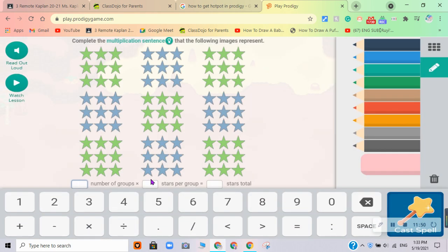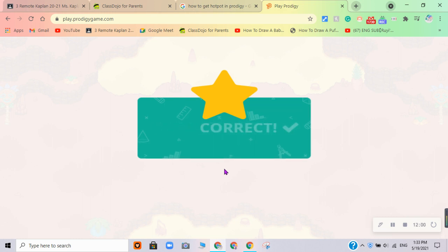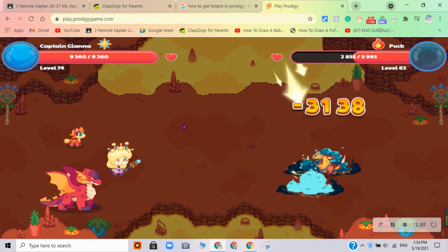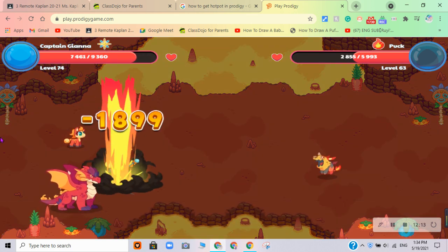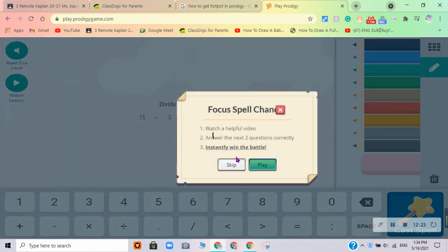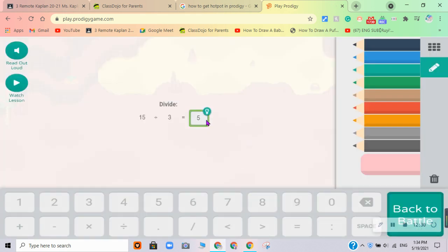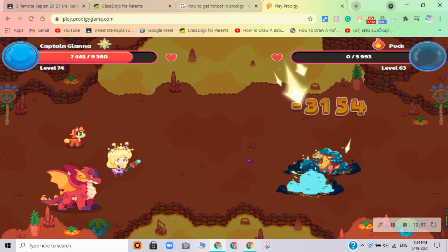I'm just reteaching the steps. There are nine groups and nine stars in each - 81. If you were counting one by one, it would take a million days. If you were really good, it would take like one minute or so. Five. He's defeated. Go away, Puck.